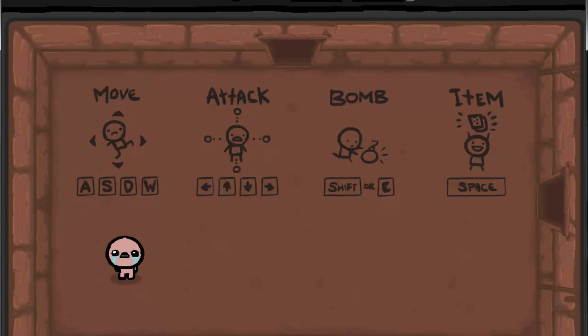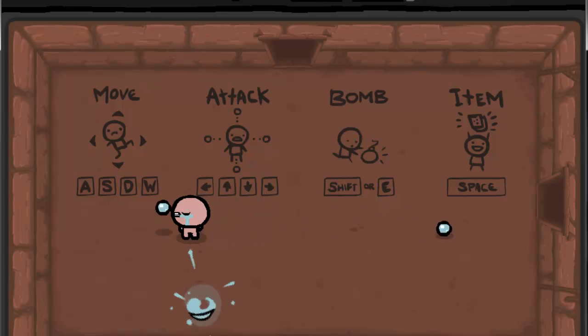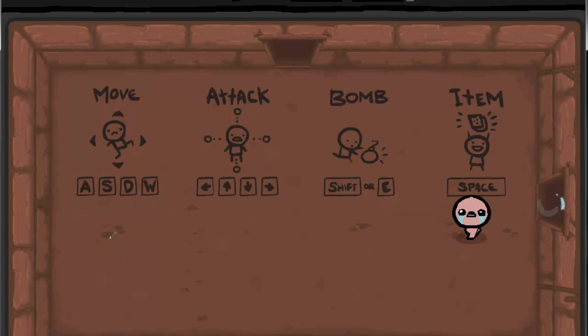If you want to see the opening cutscene, let me know and I'll record it next time. To move you use WASD. To attack you use the arrow keys, which are actually shooting your tears. To place a bomb you press E. And then your special items, you use space to use them.